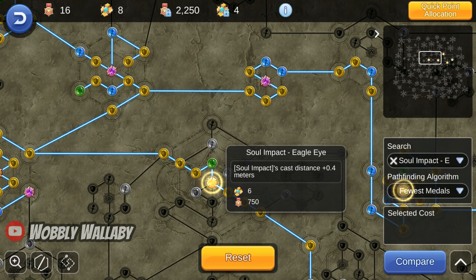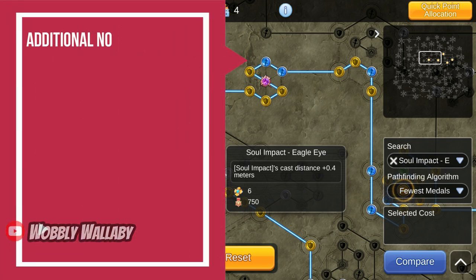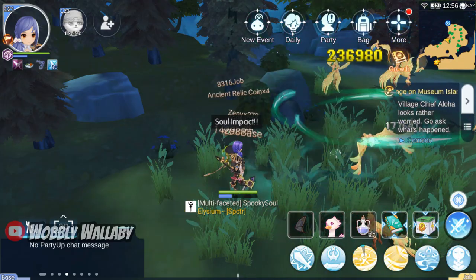As you get more Contribution, you can invest in other skills that are useful for you. The other Acer Monument nodes I would invest in are Soul Gathering Ghost for more Ghost Attack percentage, Mind Pierce Enhancement for more true damage, Ignore MDef Nodes, and depending on what I'm hitting, I would choose Against Small, Medium, or Large Size to do more damage to those sized monsters. All of this is to make Soul Impact stronger so I can farm tougher monsters with it.